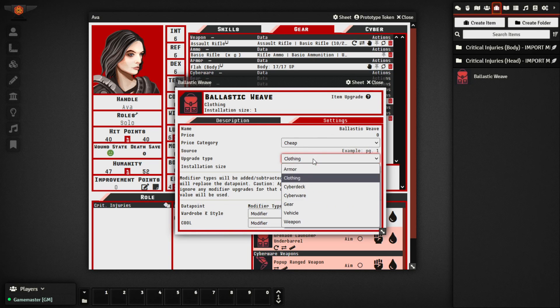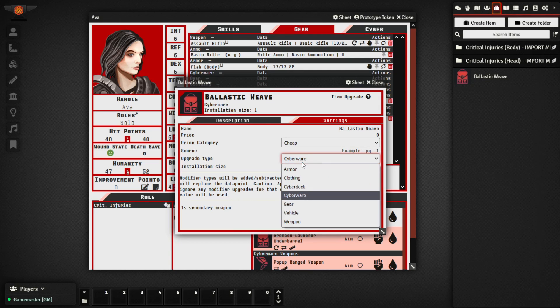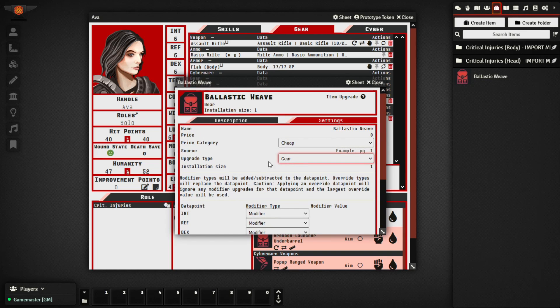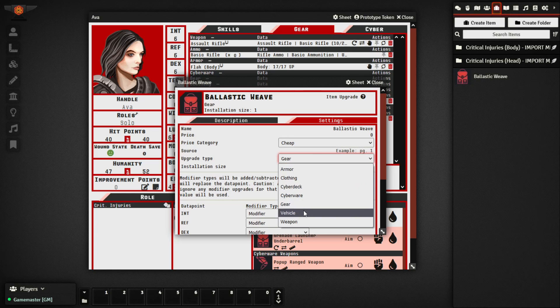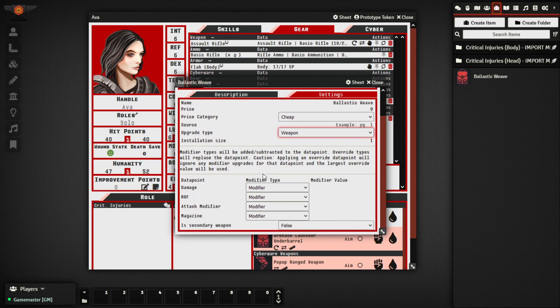There are quite a lot of potentials you could implement with this. For example, you could modify clothing to give a modifier to Wardrobe & Style or Cool. As mentioned with the cyberdeck, you can modify how many slots are available. For cyberware, you can define if you want a weapon as part of the cyberware. For gear, you can modify entries to affect Tech, Cool, or Willpower — or even represent street drugs. It gives you flexibility for both items from the core rulebook and custom items you make up.